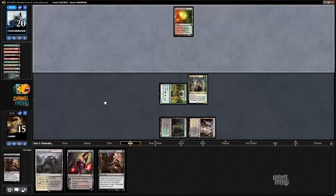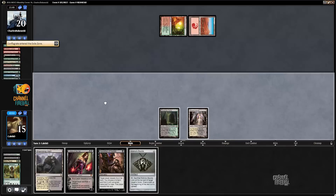There's the dredge: finds Conflagrate, Prized Amalgam, another Golgari Grave Troll. That Collective Brutality is interesting — that card is so good in the burn matchup, and burn might be one of the few decks in the format that can give Dredge a run for its money in game one. This looks like a Life from the Loam rather than the Insolent Neonate I was expecting. He was Conflagrating my board — that makes way more sense.